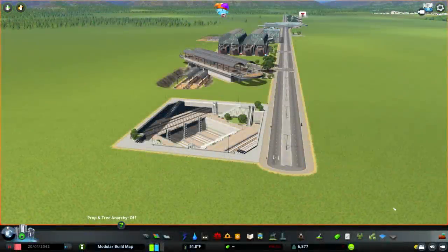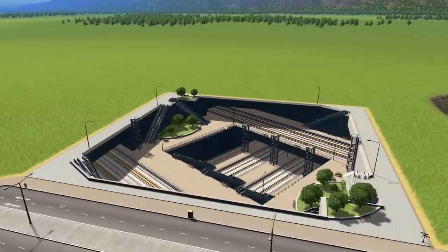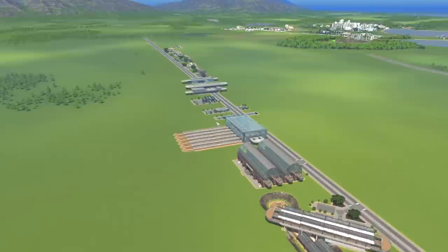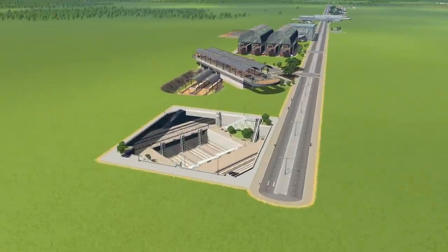Hello people and welcome to a video looking at all the new assets that have just arrived with the Trains and Bridges and Piers content creator packs that were just announced at ParadoxCon. We're going to have a little look at them and see what we're working with here. There's a ton of assets that come with the train stations, so let's just dive in and have a look at them.